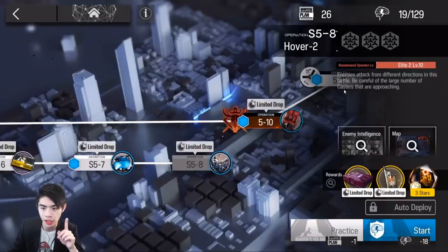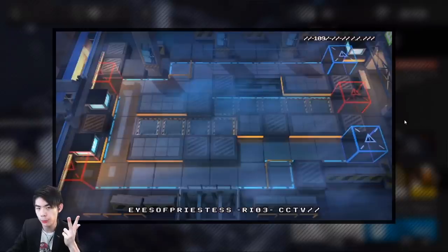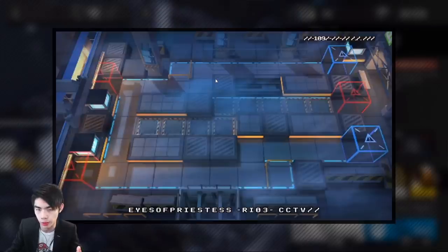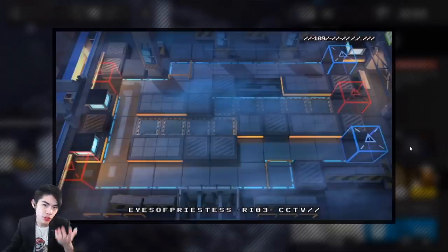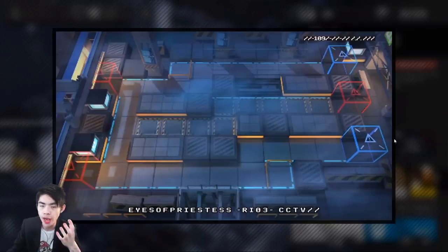Now we consider what type of enemies we're going to face. We already know casters are coming from the description, but the description doesn't tell you all enemies. Here's what I predict: Naruto runners, red chapter 5 casters, regular chapter 5 casters, possibly dogs, and maybe defense crushers. I don't think we're going to fight any drones. The reason I can come to those conclusions is because I know we're on chapter 5 — chapter 5 introduces defense crushers, those new casters, the Naruto runners, the new type of soldiers, etc. Because I know we're doing a chapter 5 stage, I have a rough idea of what to expect. Even though the description doesn't say there are defense crushers, I don't think it's Elite 2 Level 10 for no reason. So now we have a rough idea of what we're fighting and what the map looks like.